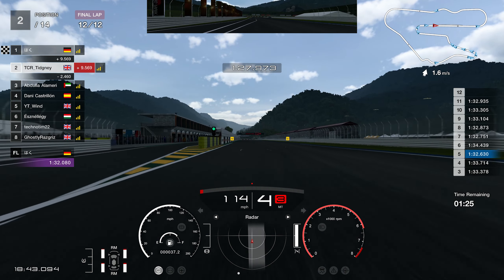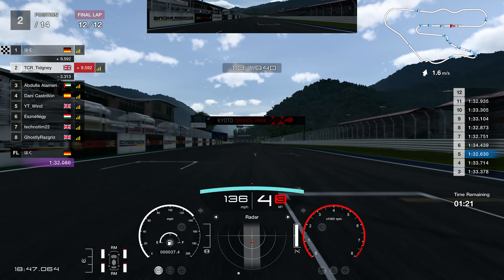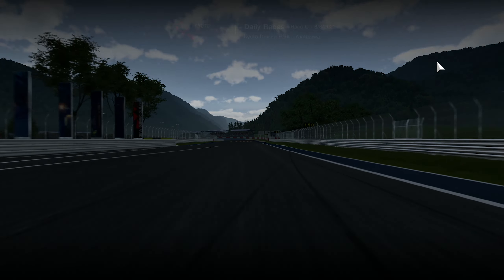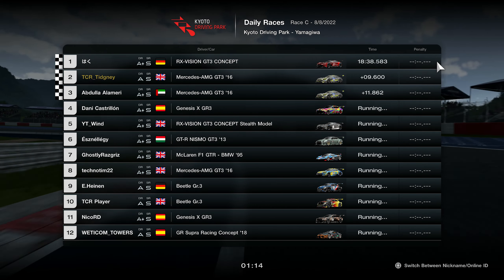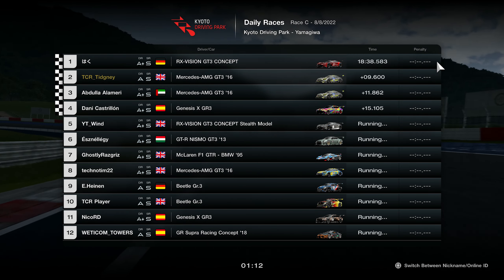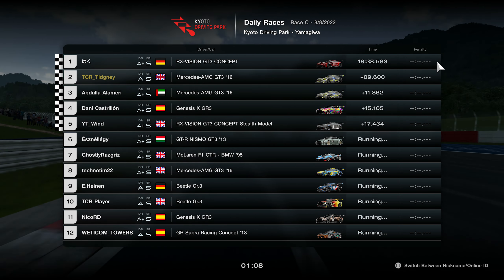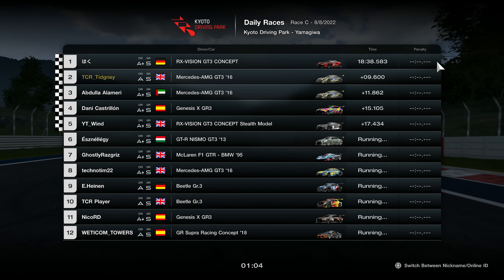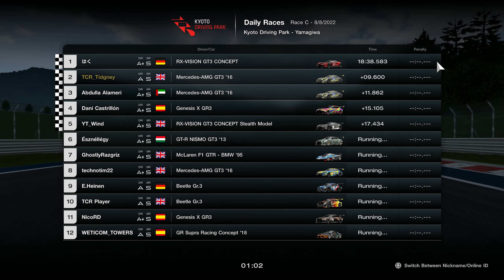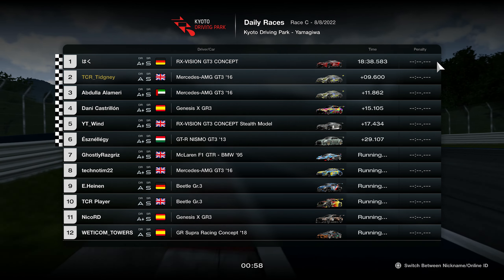We've got to lap 12, as nothing much really happens in the race. Haku has a bit of an off at some point in the middle, so everybody is having slides and oversteer moments. It's a big race in terms of survival — you can survive and you will gain places. Look at Techno Tim: off at lap one, finishes P8 in their second race. Well played, Techno Tim. That's it for the races — however, remember we have bloopers. Race B and Race C — let's jump to them now.